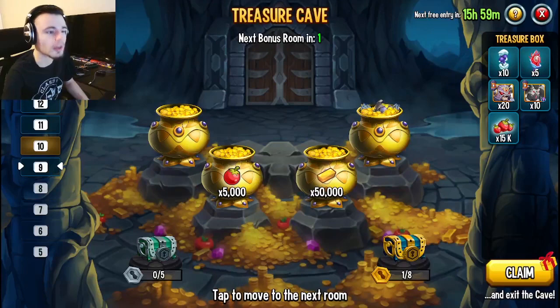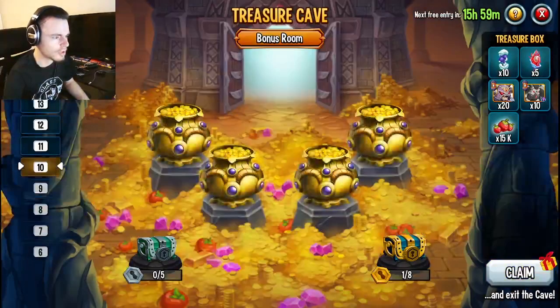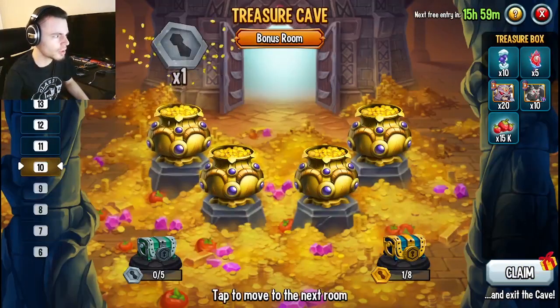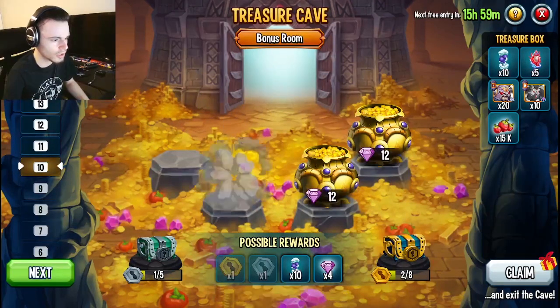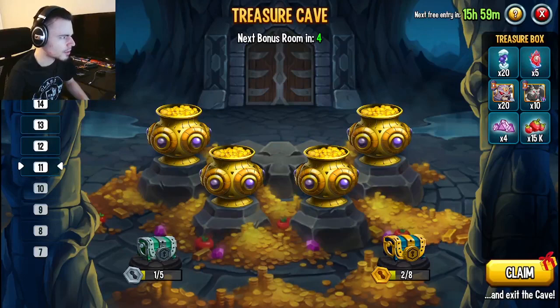Let's go left — and I actually unlocked the chest! 20 cells, and it just goes into your treasure box. Now I'm in the bonus room. Going left — one of those again, and then a gold one, which is cool. You can get eight, so that was the 10th room.